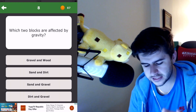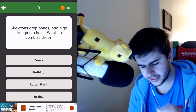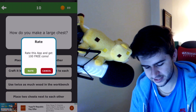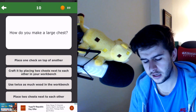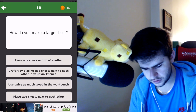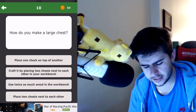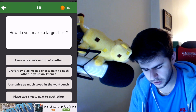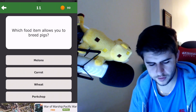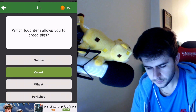Which two blocks are affected by gravity? Sand and gravel, which we all absolutely hate. Skeletons drop bones and pigs drop pork chops — what do zombies drop? Rotten flesh. Imagine if zombies dropped brains. How do you make a large chest? Place one chest next to another? Nope. Place two chests next to each other — there we go. Which food item allows you to breed pigs? Carrots. Who doesn't know that?